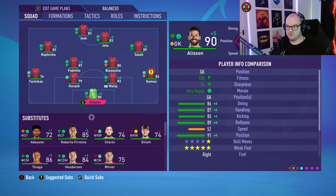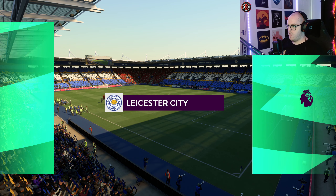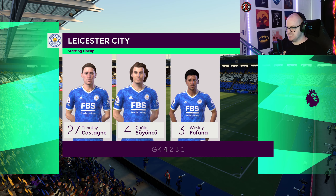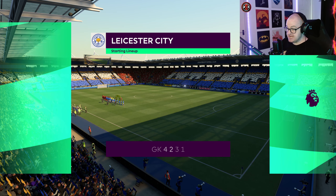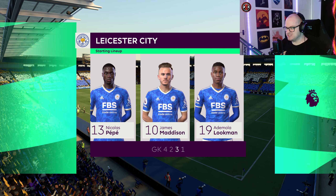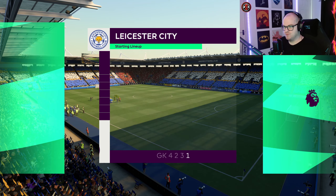We've got Isak and Jota up front, Rafinha on the left instead of Mane, Bagsuma in instead of Henderson, and Konate, Simakas and Gomez at right back — all just for rotation. Leicester line up with Schmeichel in goal, captain Castagne, Soyuncu, Fofana, Mendy, Soumare, Perez, James Maddison, Lookman, and Patson Daka up front.